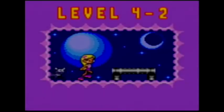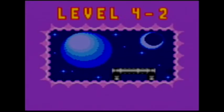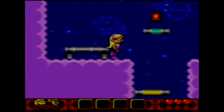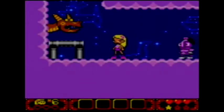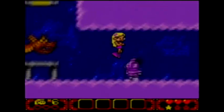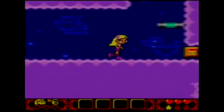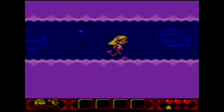Level 4-2! We do get something at the start — some power, that's good. And here are our invincible enemies! Those dragons are downright invincible, nothing will kill them. Looks like Salem's in here as well, so try to avoid them if you can.